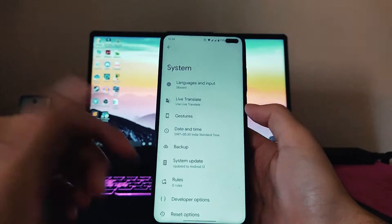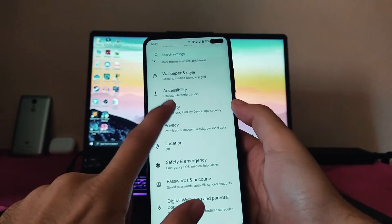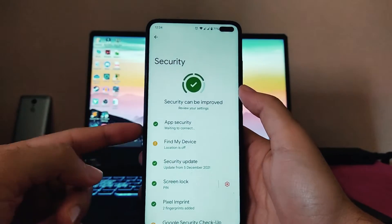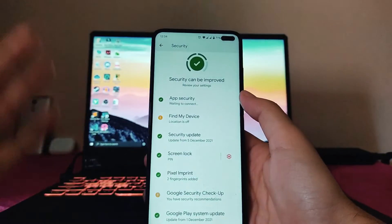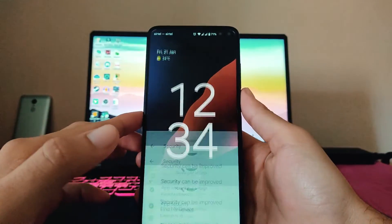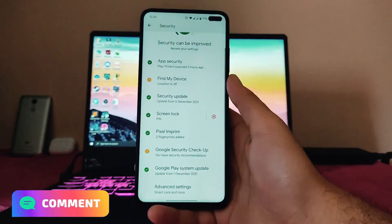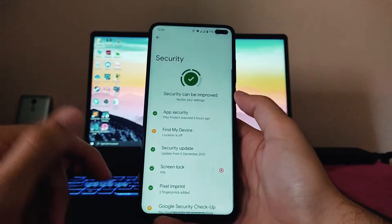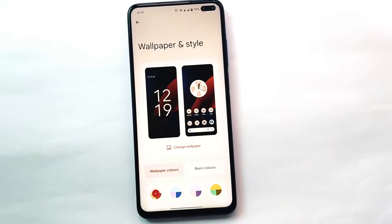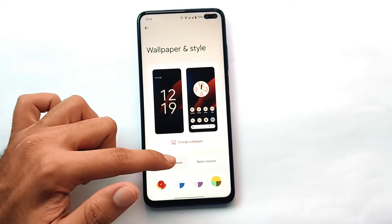Moving back, everything here is just the same. The live translate is working. Talking about the security, this is the UI — the security can be improved. Find My Device and location are off. The fingerprint scanner is working perfectly fine, and the unlocking animation is available which looks great. This is the new UI of the security settings.